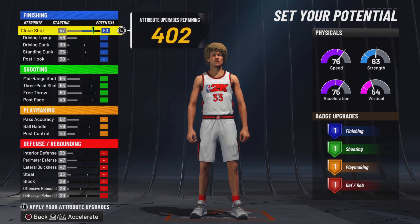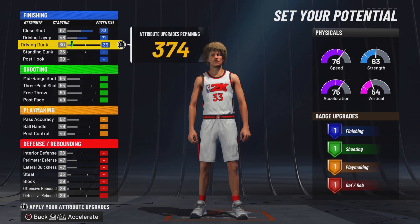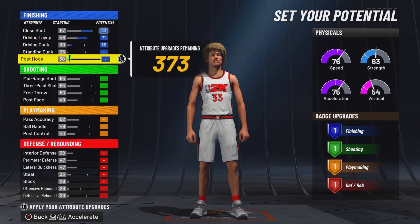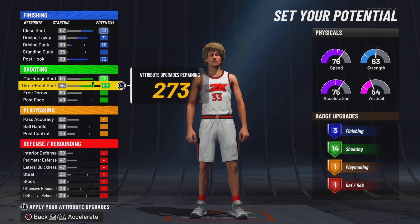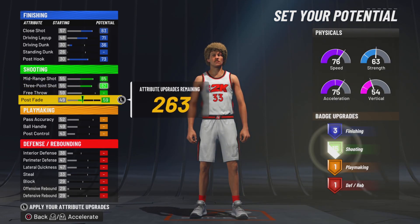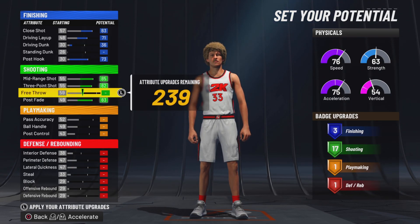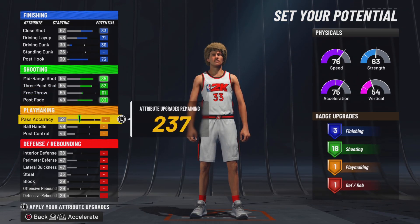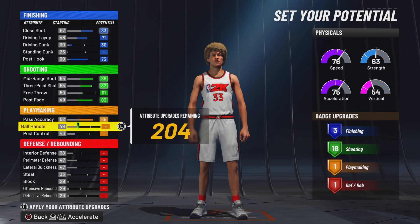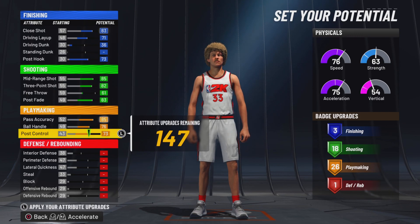On the close shot, we want to max out close shot, max out our driving layup. We want to go all the way up to 36 on the driving dunk, and we want to max out post-up — that leaves us right with three finishing badges. We want to max out mid-range, three-point, go 61 on the free throw, and 83 on the post-fade. We want to max out pass accuracy, ball control, and go all the way to 73 on the post control.